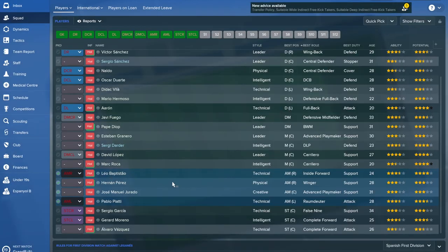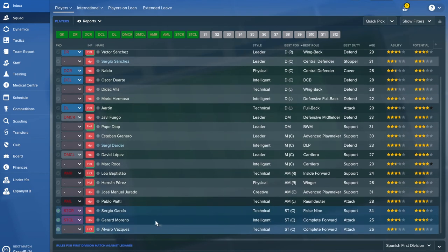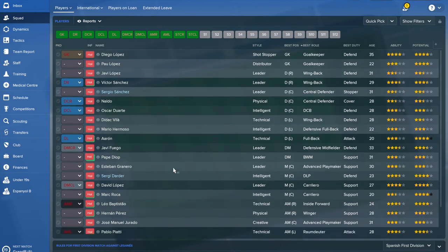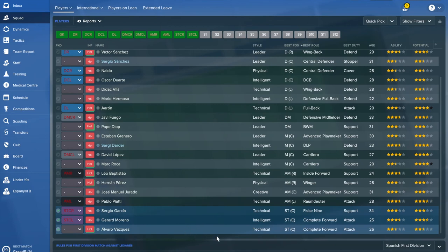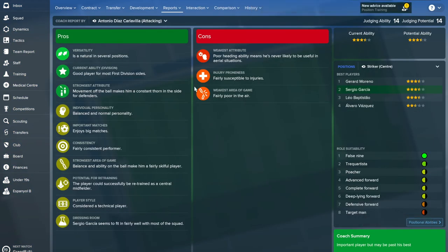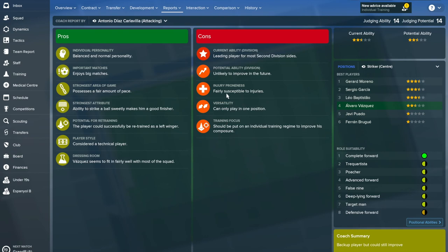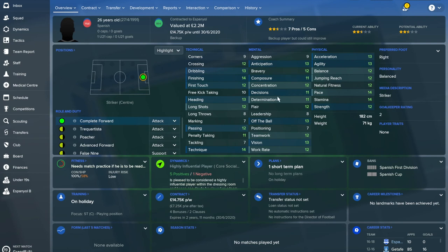For strikers, you've got three but need four — the most pressing area of concern in your current squad. If you move on some of the surplus midfielders, you can invest that money into a backup striker with potential. Moreno is a fan favourite and a good player for most first division sides — he's the player you build around. Sergio Garcia is also good but you need to watch his susceptibility to injuries. Their only backup is Alvaro Vasquez — a second division player susceptible to injuries — who doesn't make much sense to hold onto, though he can play as complete forward on attack. Keep him for now, bring in a better youngster with potential as a fourth striker, and move Vasquez on when you get the chance.